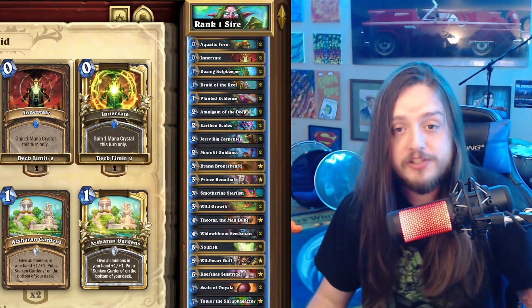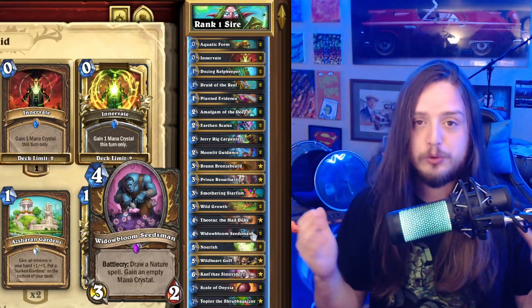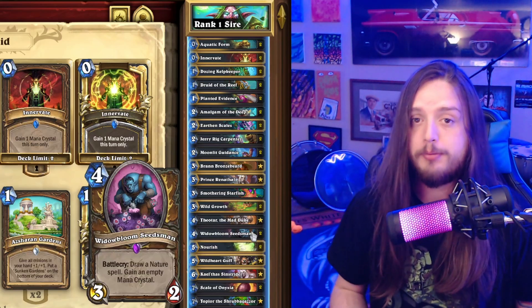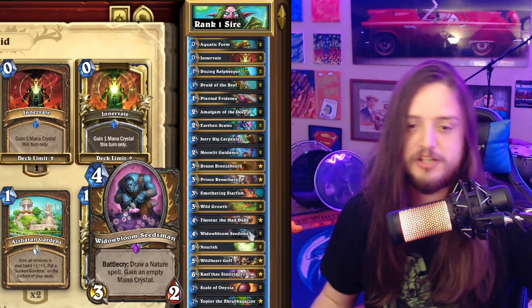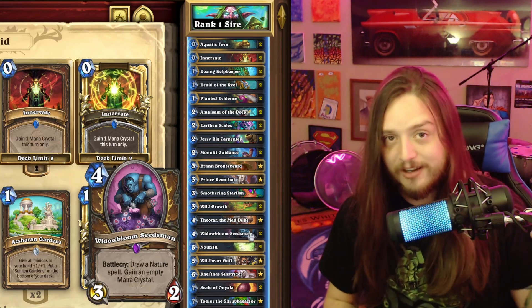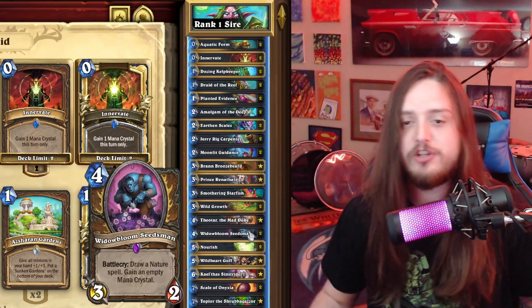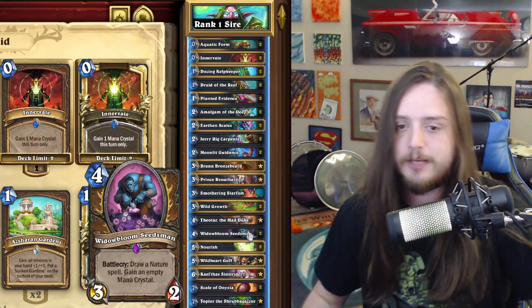Ramp is obviously the name of the game. You go for Wild Growth, you go for Seedsman, which is one of the best cards not only in Standard but also in Wild, giving Druid a different way to play for the late game. Alignment is a bigger problem over in Wild, but that's a conversation for another day since we know that Alignment is getting nerfed. Ixar has already teased it on Twitter — expect something next week — so I would not recommend playing Alignment Druid unless you really love the archetype.